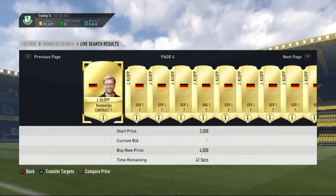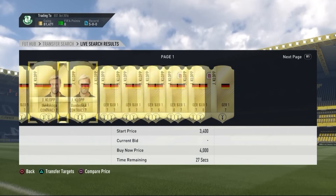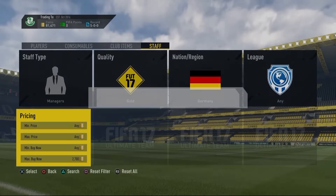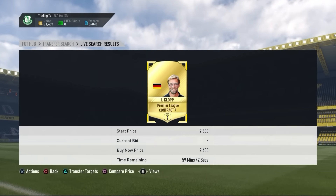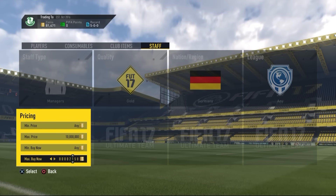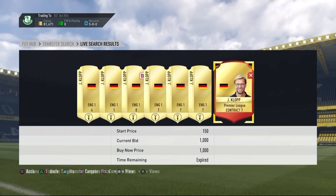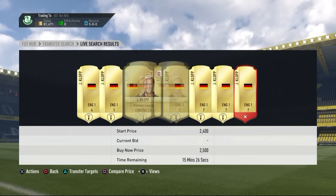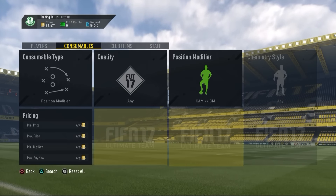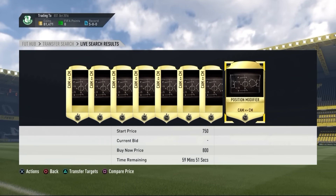The nineteenth method is manager sniping. I'm using Jurgen Klopp as an example because I know his price and he's working well, but you can do this with any manager worth at least 2,000 coins. Mourinho also works well. Set the filter to 2.5k and look at the lowest buy-now price — I almost got one for 1,000 coins which would have been great profit.